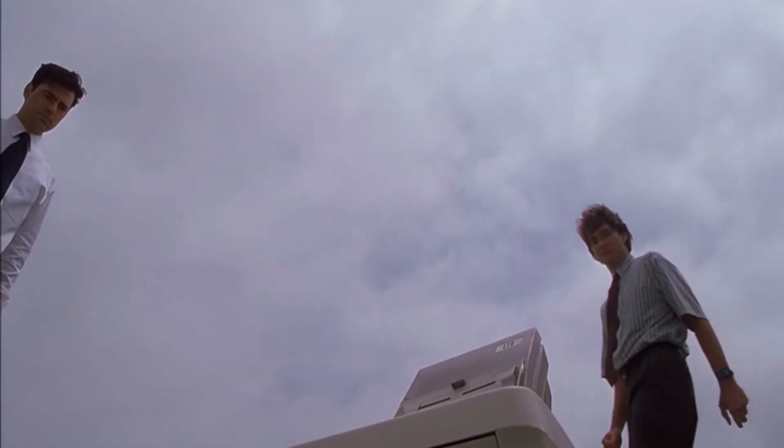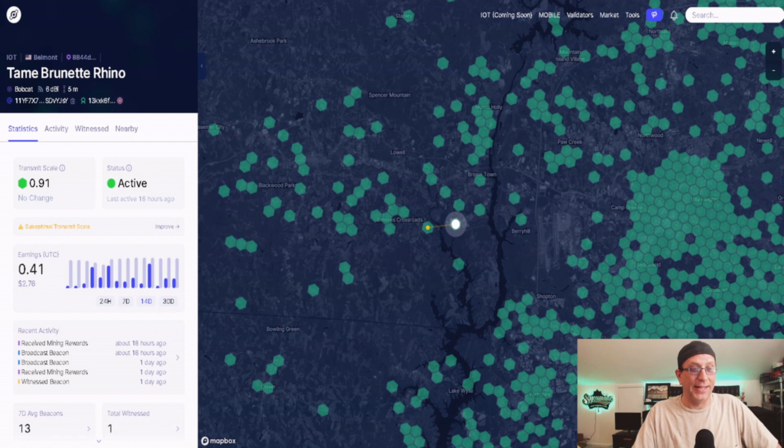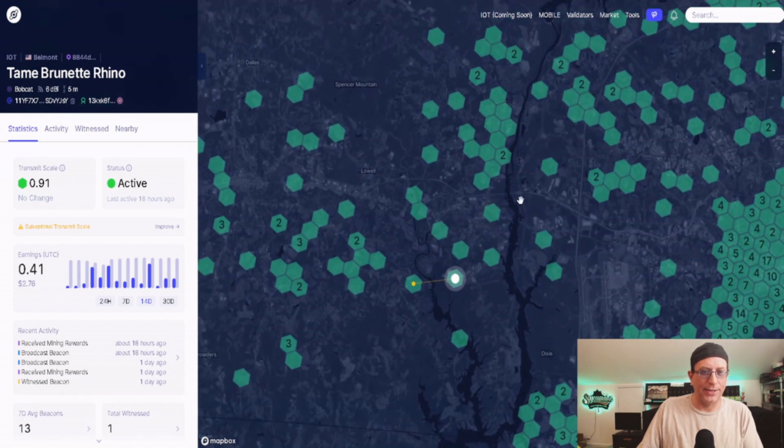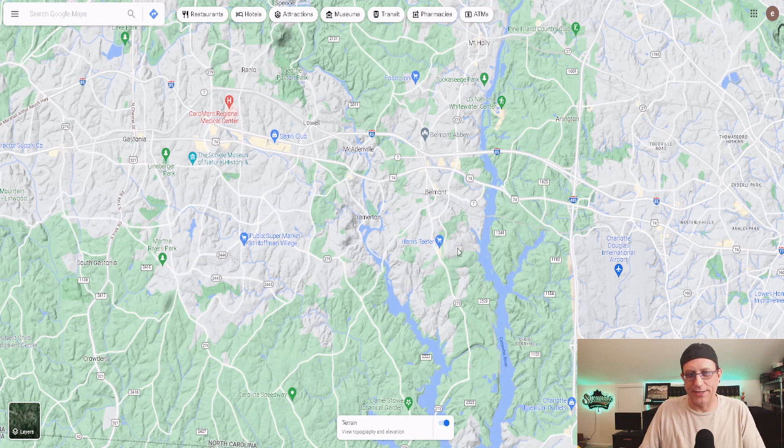As far as earnings go, with the 4dbi antenna I was transmitting packets but I wasn't witnessing anybody. So I started thinking about it and really looking at my area. We'll use this point here as a reference marker — if I come to Google Maps you can see that same area. I'm right in this area, and you can see the elevation: green is higher elevation, and the darker gray are more of the valleys. It's definitely a very hilly area in North Carolina.